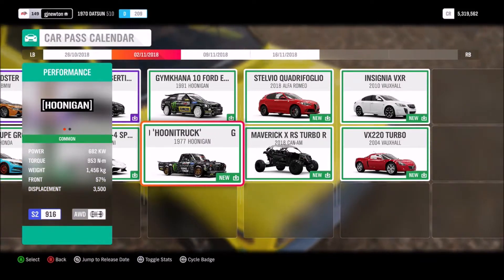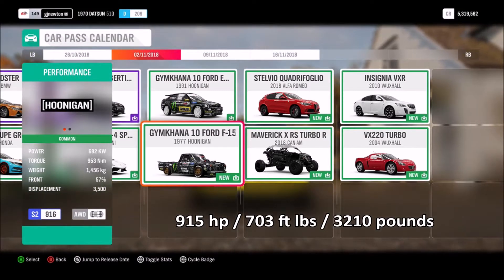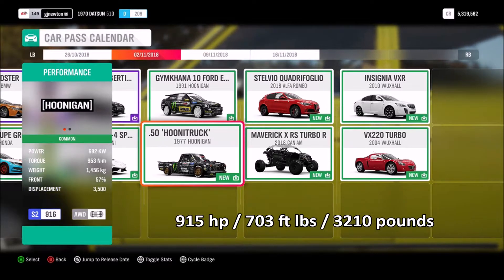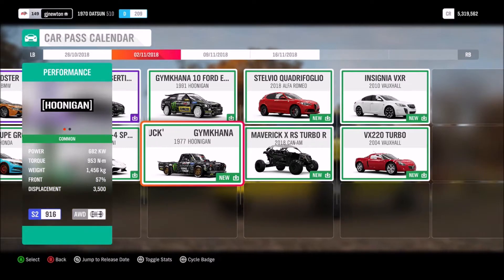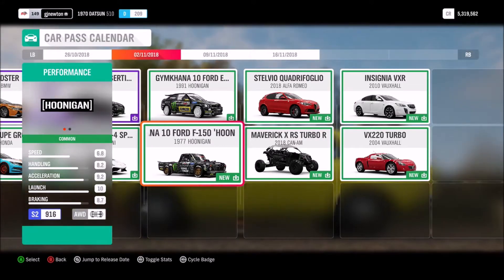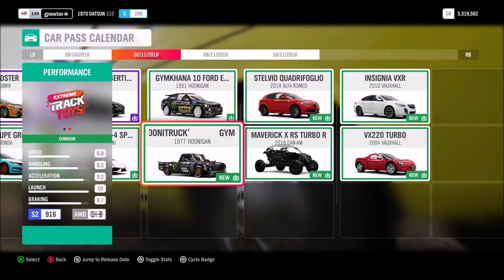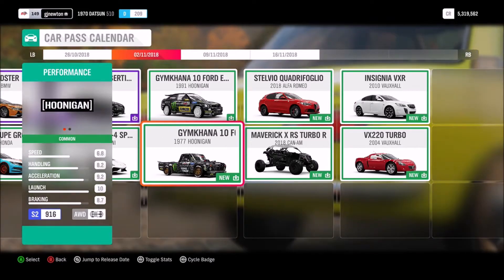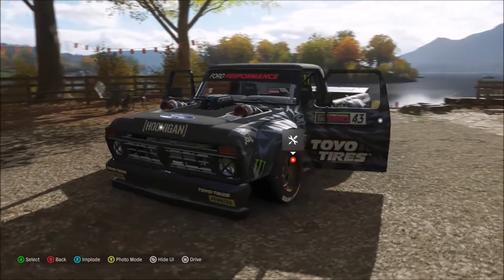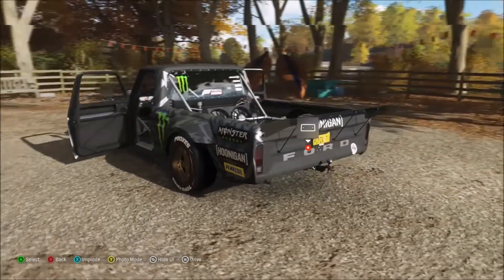So S2 916, this is also all-wheel drive and over 900 horsepower. I thought this was going to be another Hoonicorn - it's not. This is in the extreme track toys championships, the same championship you'd expect to see the Lotuses, BAC Mono, stuff like that. 6.8 speed, 8.2 handling, 9.2 acceleration, 10 launch, 8.7 braking. This also has a twin-turbocharged engine like the Hoonicorn, except it's a V6 not a V8.